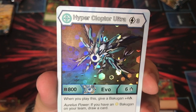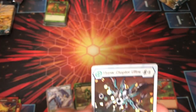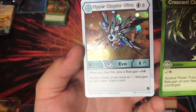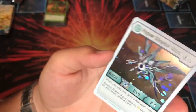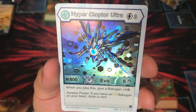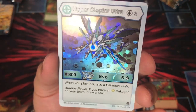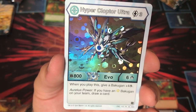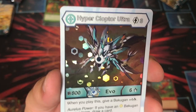Hypercloptor Ultra: 800B, six damage. When you play this, give a Bakugan plus four damage — cool. Auralist Power — if you have an Auralist Bakugan on your team, draw a card. That's one of those evos worth playing multiple times. And he's a big white eye — very cool.